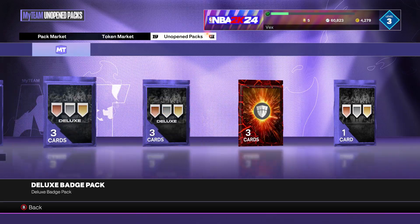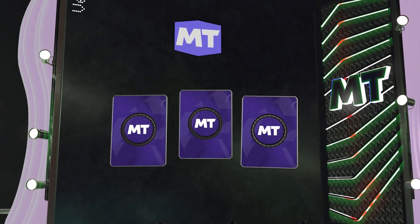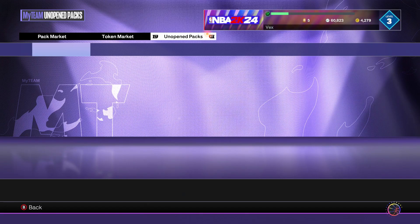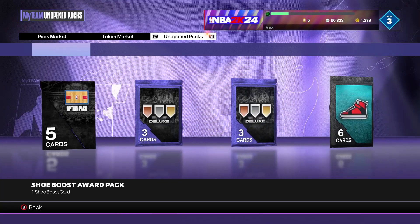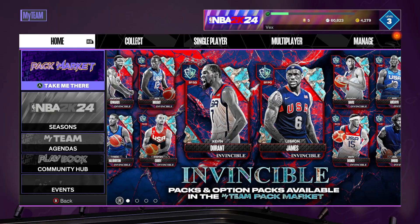All these badge packs — you can actually open them and get lots of badges and sell them because these are sellable. Each one is like 50 to 75 MT. So if you have a lot of time, just go through your packs and sell everything.